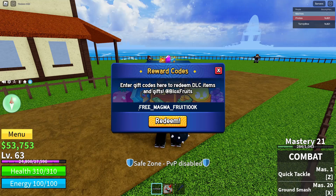Make sure all of the spelling is correct or else the code will not work. It's spelled in all capital letters with an underscore between FREE and MAGMA, an underscore between MAGMA and FRUIT, and do not put an underscore between FRUIT and 100K. Once you've done that, go ahead and click on the big orange Redeem button below.